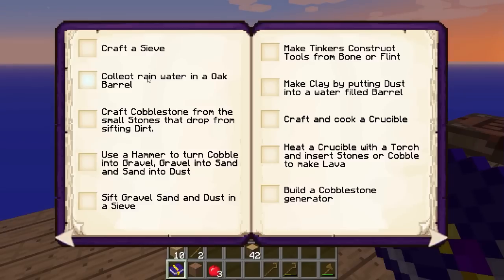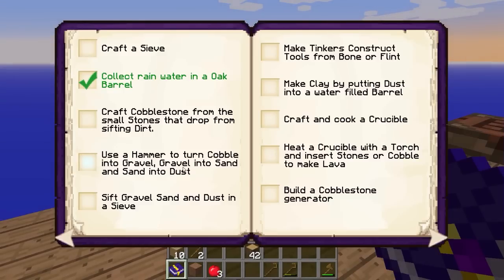Eu já coletei a água da chuva no Oak Barrel, já posso marcar aqui. Agora vou craftar esse sieve, que é a peneira. E vamos craftar cobblestone — usar um martelo para transformar cobble em gravel, gravel em areia e areia em pó, dust. Vou peneirar o gravel, areia e o dust na peneira. Vamos fazer tudo isso daqui hoje.